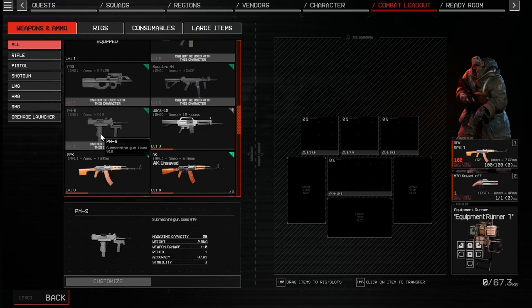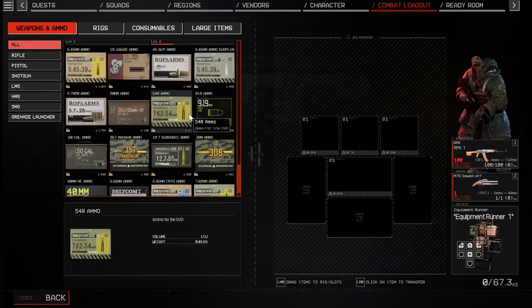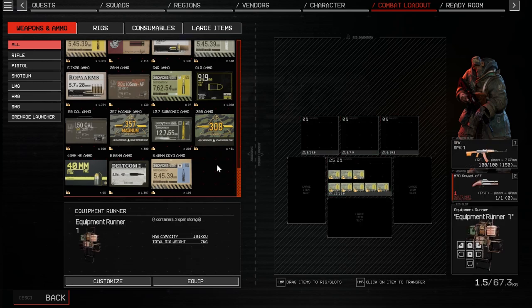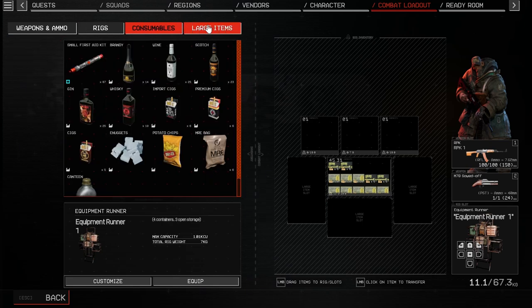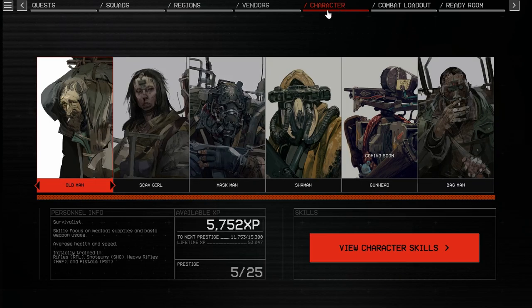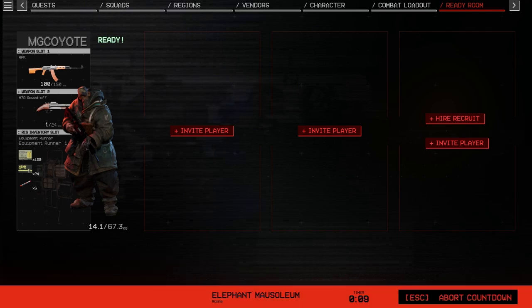PM9 submachine gun uses 9x19. Okay, and 110. How much ammo do I have left for the RPK? Quite a bit actually. A bunch of that. The next bit's gonna be the upgrade for that guy. Let's do a lift at mausoleum and do the same spawn — try it again.